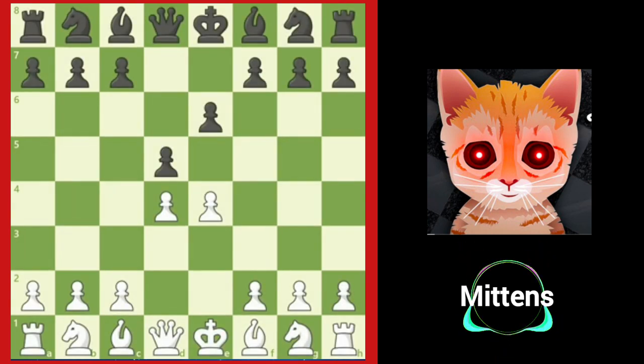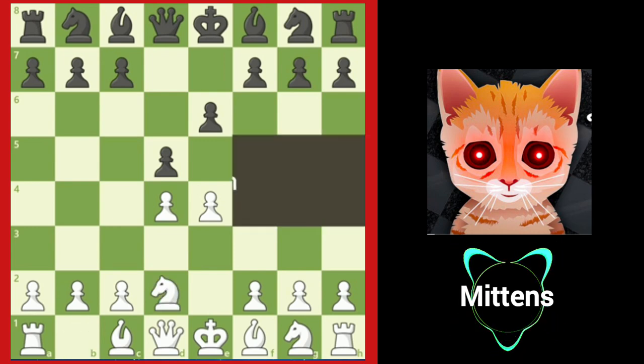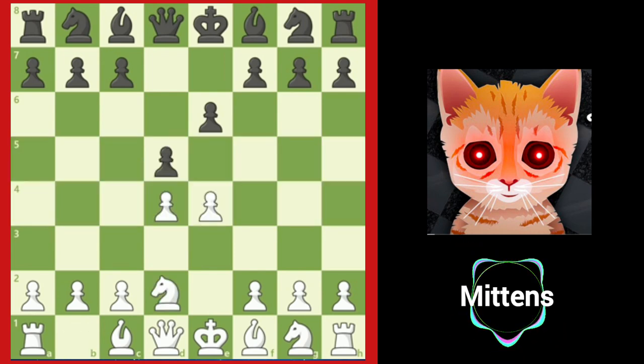The other popular move to defend e4 is knight to d2, known as the Tarrasch opening. This move prevents black from pinning the knight with bishop to b4, because white can play c3. Notice this move does block the bishop on c1 and queen on d1, so development in this opening can be a bit slower than knight to c3. Black continues by attacking white's center, often with the typical French Defense counterattack move, c5.